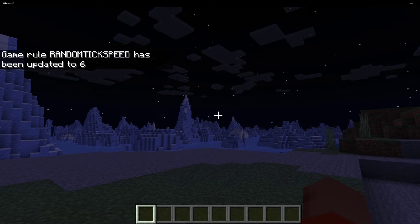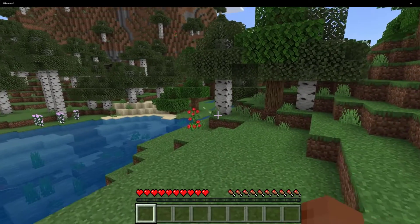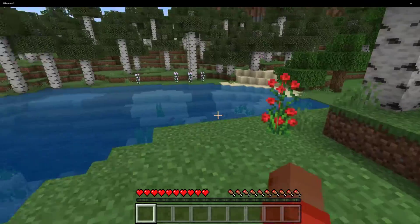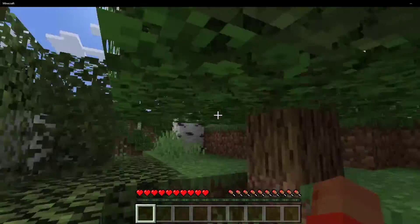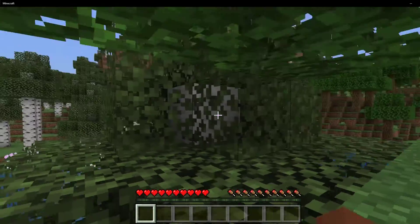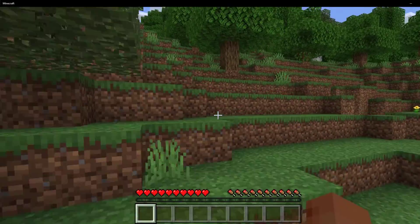One Minecraft day still lasts exactly 24,000 ticks — 20 minutes real-time — irrespective of changes made. On one hand, an increased tick speed may be desirable for expedient farming activities, but on the other, an extremely high tick speed could lead to accelerated degradation of structures due to increased fire spread rates or faster enemy spawn times.